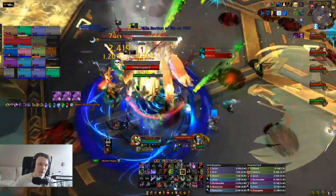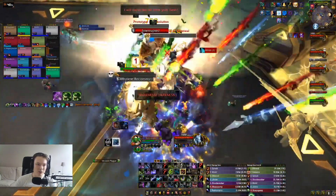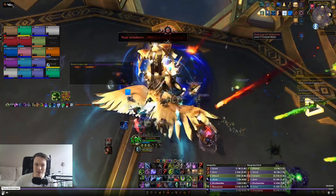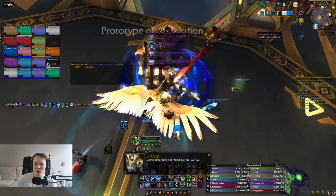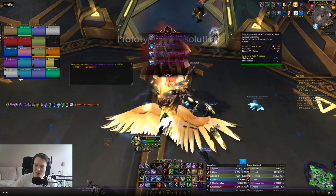All right, bosses die — I end at something like 16.5k overall and get the rank one, easy peasy. Now obviously this is a Frost fight so a Frost Death Knight would do significantly more DPS, but I quite like the challenge of making Unholy work. I hope you guys found that useful — I had a lot of fun trying out this build and making it work. Leave a comment below, let me know what you thought, consider subscribing, and hit me up on the Ákos Discord if you have any questions. See you in the next video — thank you very much, bye bye!